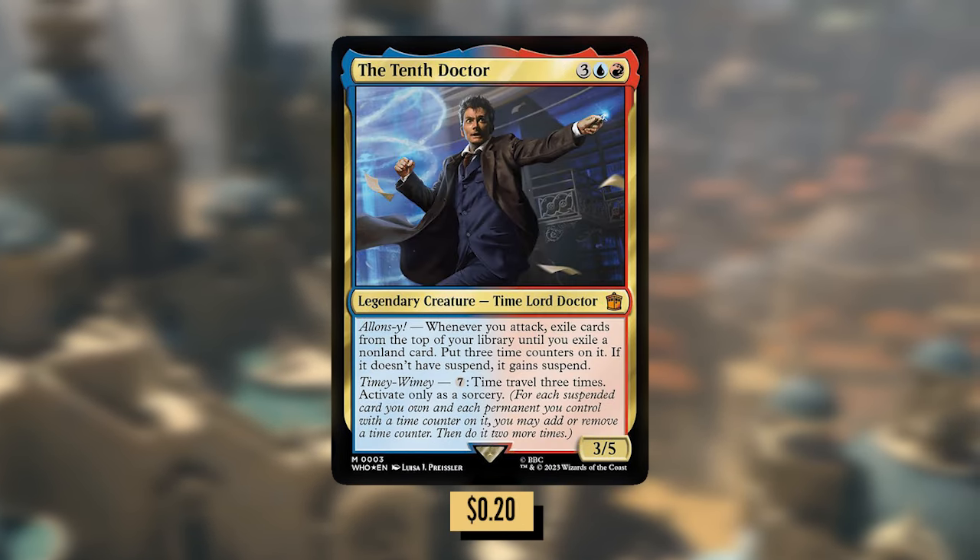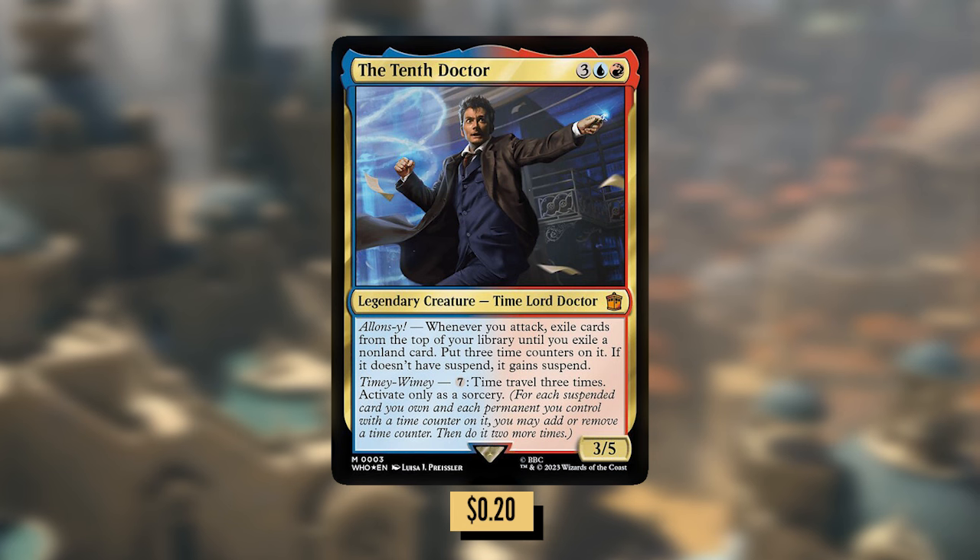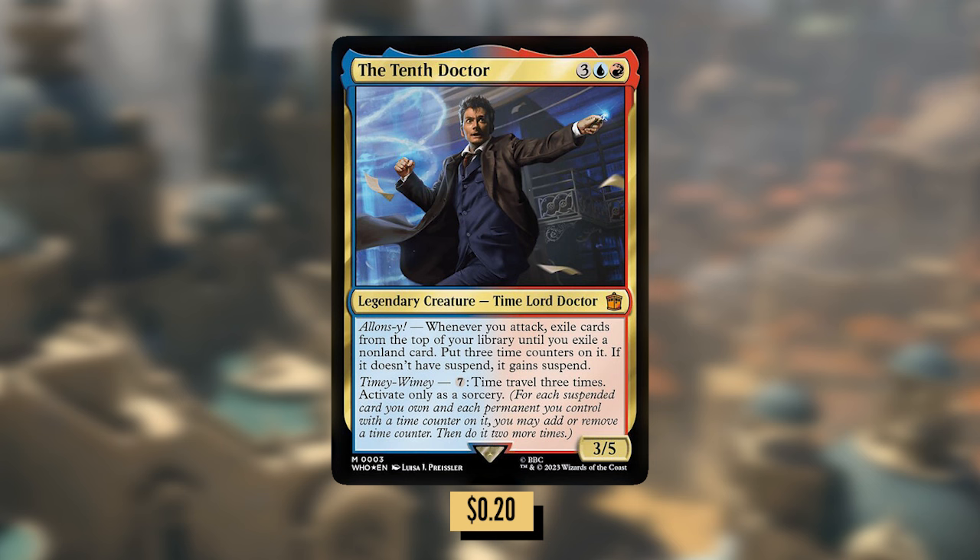The Tenth Doctor: three blue red for a 3/4 Time Lord Doctor. Whenever you attack, exile the top card of your library until you exile a non-land card. Put three time counters on it. If it doesn't have Suspend, it gains Suspend. Time counters fall off at the beginning of your upkeep, so there's a good chance you'll be able to fast-forward a lot of those spells.